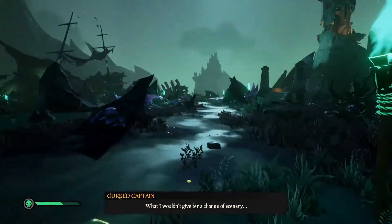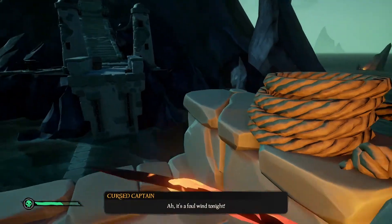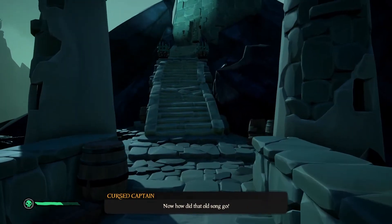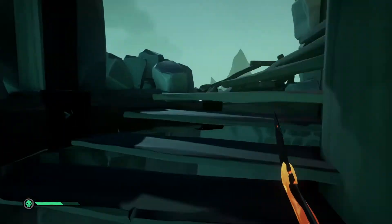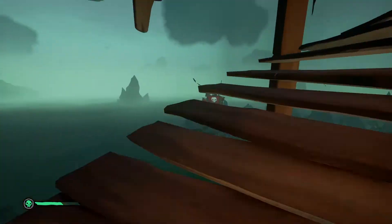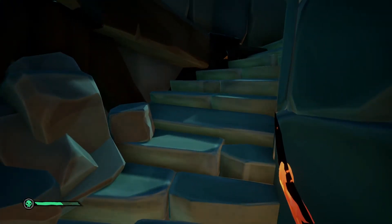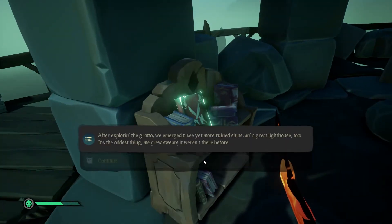Next we'll be going after the second cursed journal, which is at the very top of the lighthouse. You're supposed to only be able to access this once you've freed the cursed captain, but I'm going to do another jump attack which will lead me over the bridge. Go up here and the journal should be right here to the right — that's the second cursed journal.